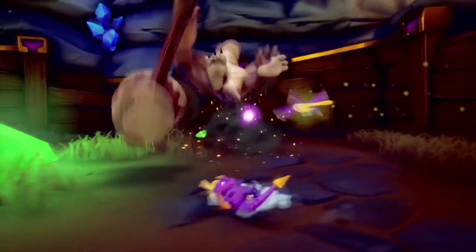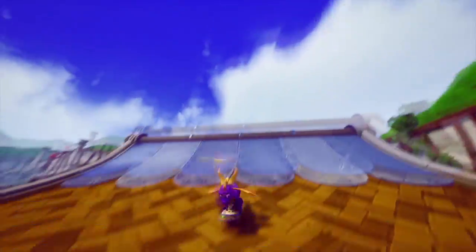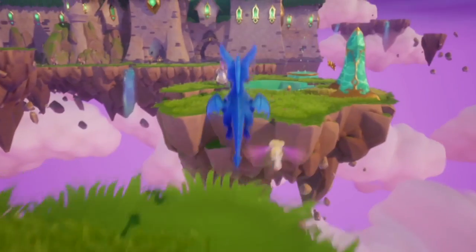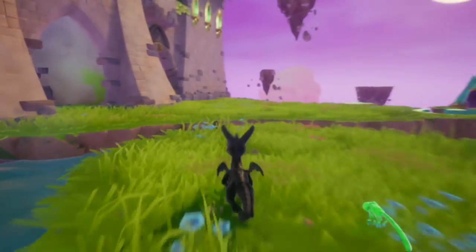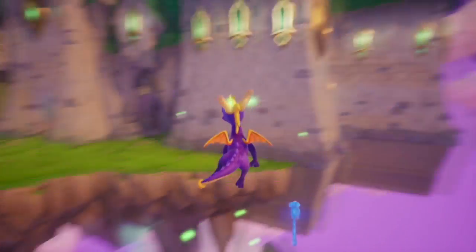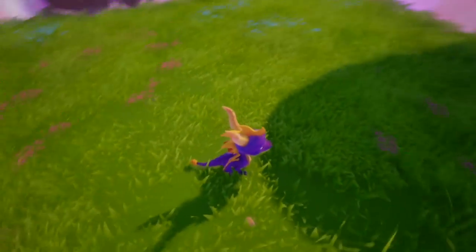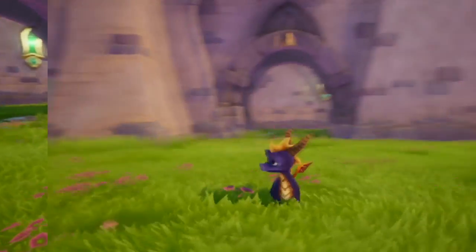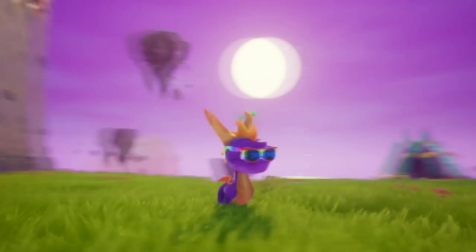Starting off at number 10, the Spyro Reignited Trilogy is an interesting one for this list because it's a game released in 2018 but was a remake of games from 1998 to 2000. The cheats are more or less identical to the originals — basic stuff like changing Spyro's color, or more fun options like giving yourself 99 lives, big head mode, a 2D model, the old-school character model, or giving him a pair of sunglasses.